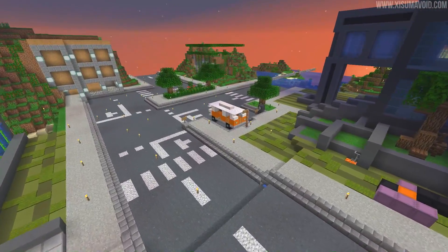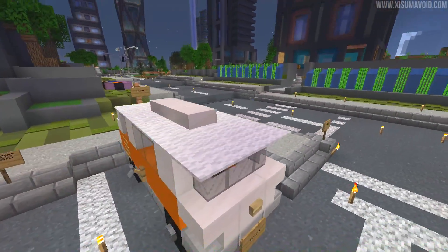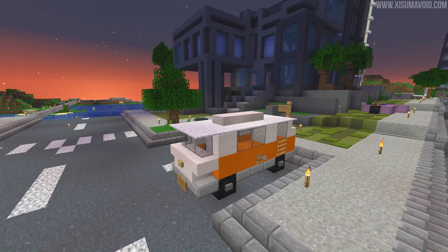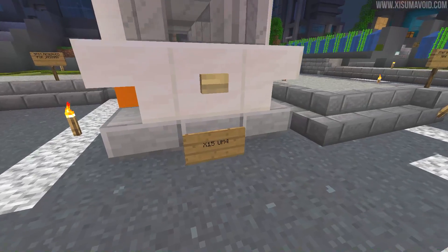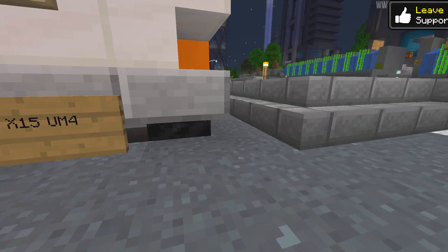In this live stream I didn't have much time because we were going to do a Halloween boss fight, and I built this little truck right here. This is one of the things we're going to bring to the city — we're going to bring cars into the place. We want to make this thing feel like it's lived in, so you'll see cars on the roads and cars in parking spaces like this. And my one has a license plate: X15 UM4.